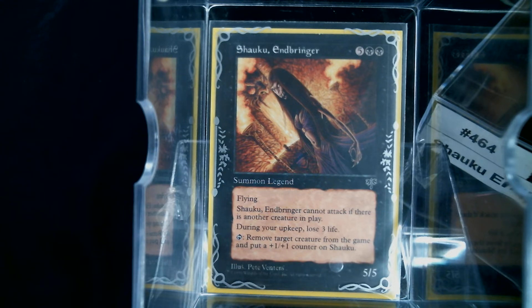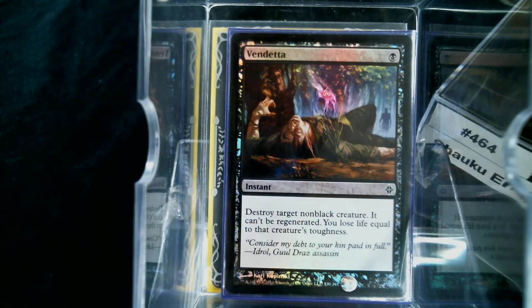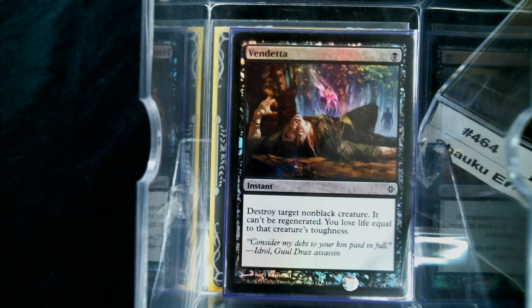I've got two aspects I want to go with. First and foremost, we've got to kill creatures — we need an empty board besides her. This is more or less a spell-slinger black deck. We have Vendetta, Tragic Slip, Fatal Push, Doom Blade, and Walk the Plank for spot removal.